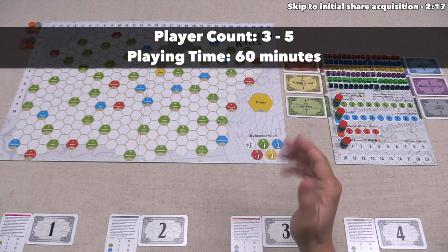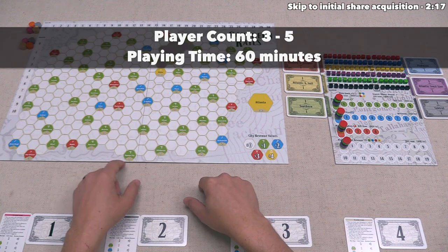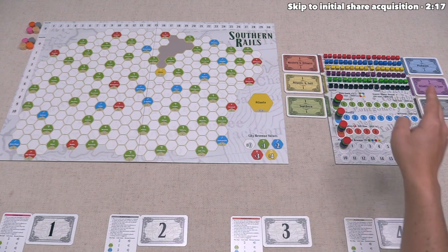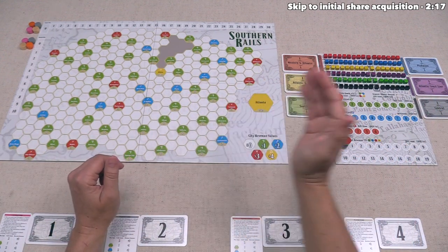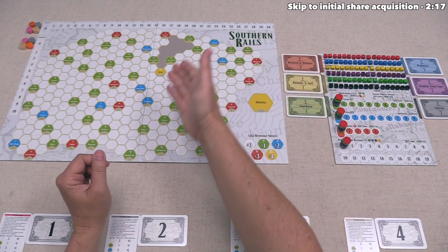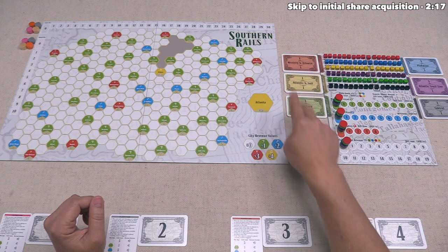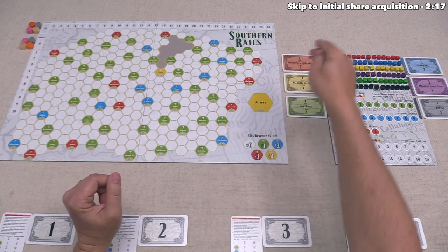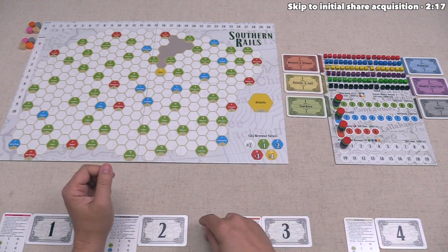Let's start with a brief overview of the game. We have a map of the southeastern part of the United States in the middle of the table. In this game, players are going to be investing in the six different railroad companies and then laying track for those companies, trying to have those companies be the best at servicing specific types of cities on the map. At the start of the game, each player will acquire two of these stocks, and then on each player's turn, they're going to take a single cube from this board and place it down onto the map for a company they have at least one stock in.